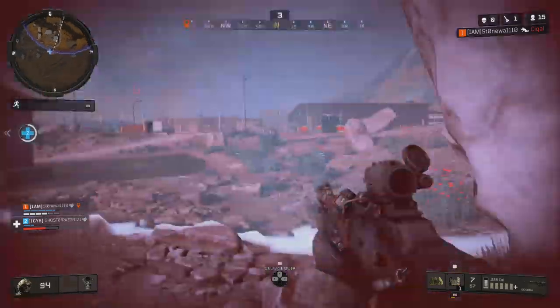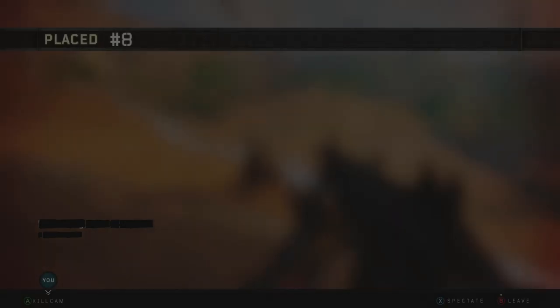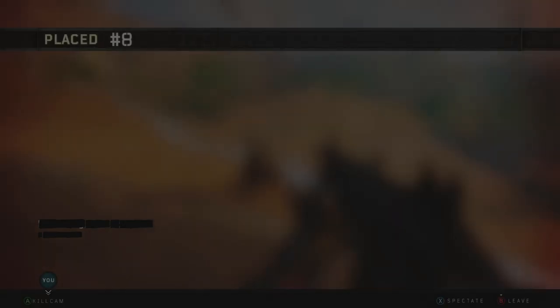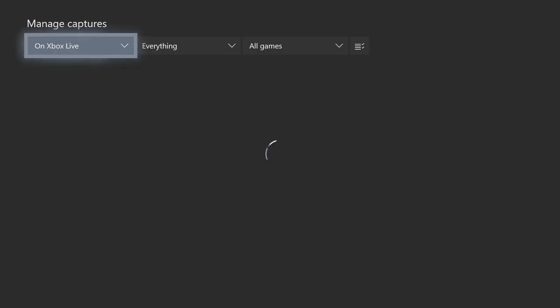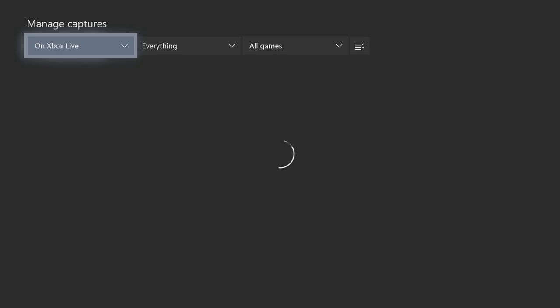Alright, this was near the end of the match for us — a very nice tomahawk. Back out of course, the storm hurts quite a bit. I feel like that should have been a hit, but I believe I watched the kill cam on his side and my gun never went off — so I guess that's the difference between client side and server side, a little bit of lag there.